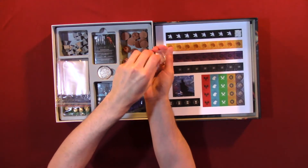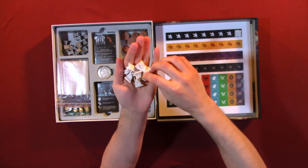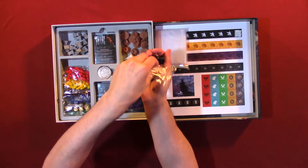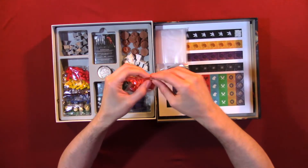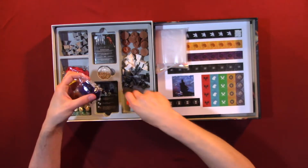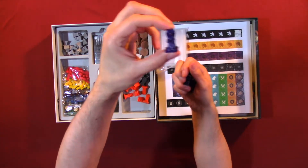Now we have what looks like characters on their thrones. I'll put things in Ziplocs when we're finished. Here we have some more characters on their thrones. We have different colors of each one, obviously for the players — for 2 to 4, I believe. Here we have the red one, and here we have the purple one. I really like the color of the purple they chose.